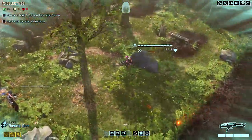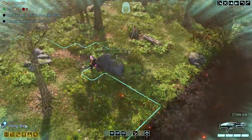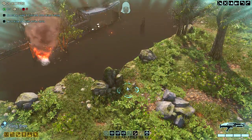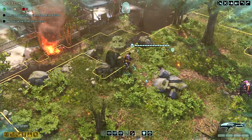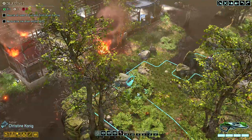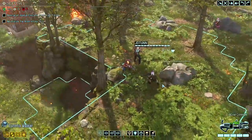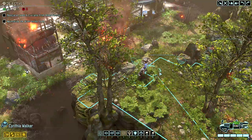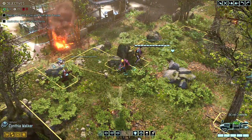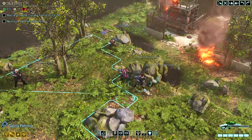Since our Rangers do have concealment, we kind of break that rule. He unfortunately can't go any farther forward than she can, but I can come here and see some new territory — nothing that reveals a group. Then it should be safe to come forward here. I'd love to rescue that civilian over here next turn, but it's very far away. The odds are pretty poor.